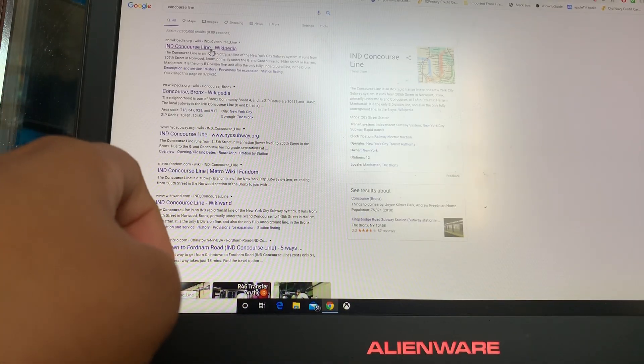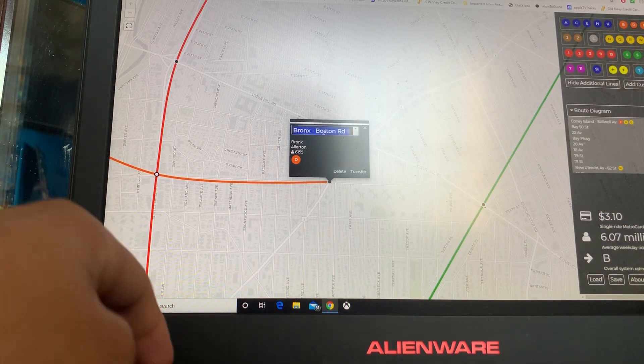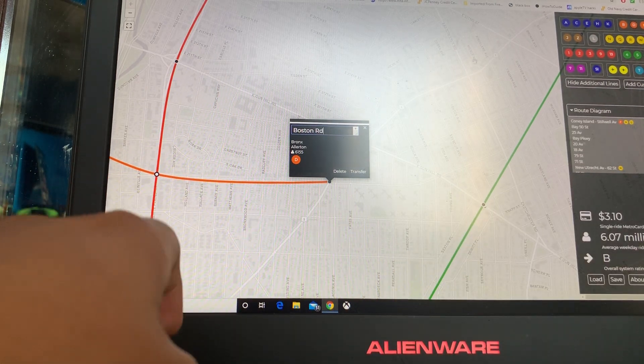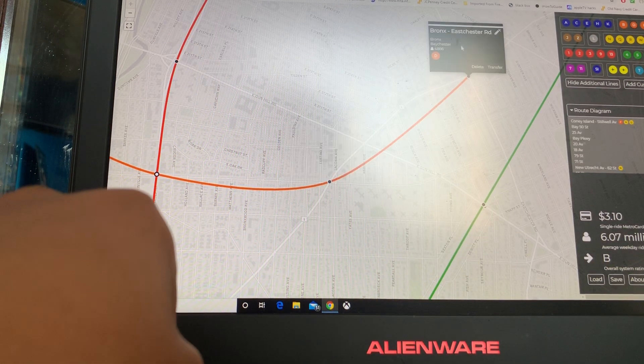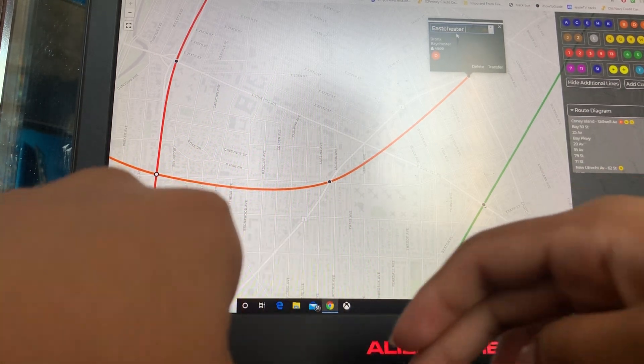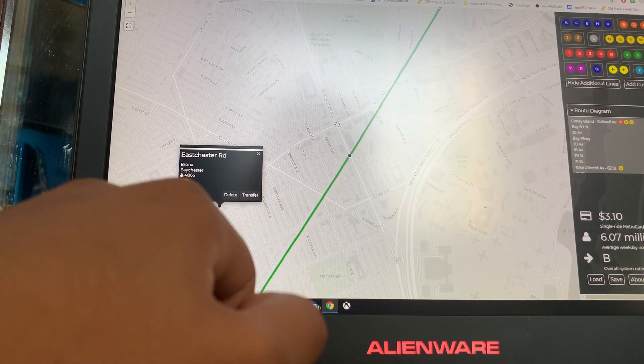The Concourse Line — provisions for expansions. Provisions to extend farther east, extended along Bay Chester, Wright, Berg, and Boston Road. We're only going to go to Bay Chester, okay.